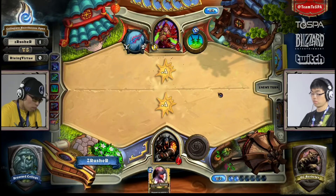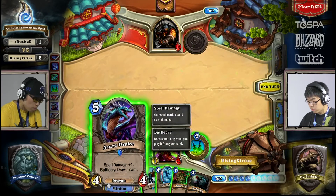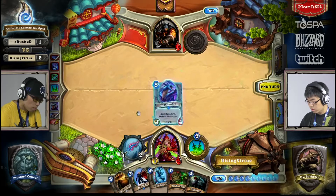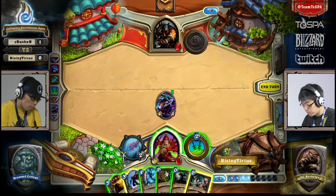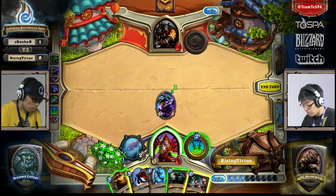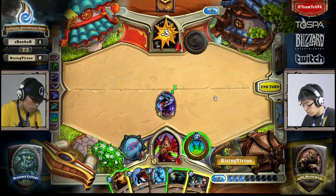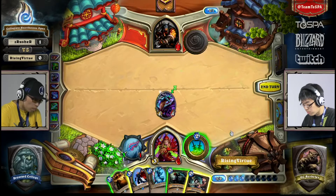I think he was worried about getting killed more so than taunting there. He draws into — that's five damage. Does he have it with the Eviscerate? That's going to be three — that's only eight damage. But the Hunter doesn't have lethal yet in his hand because he decided not to go after that Arcane Golem.